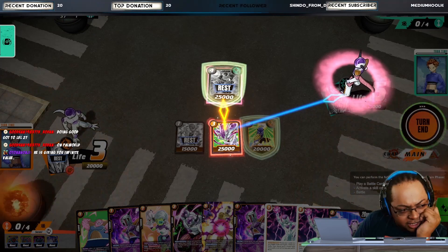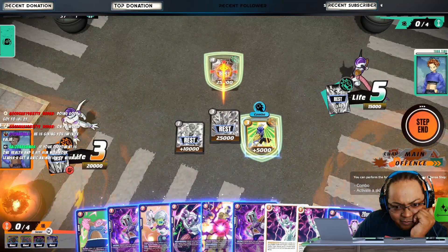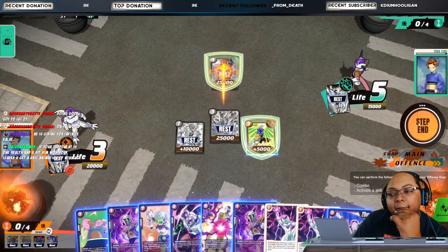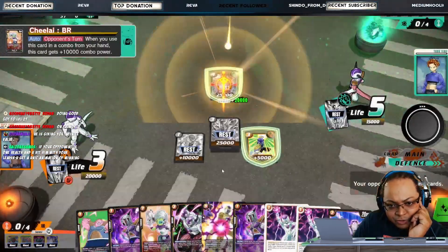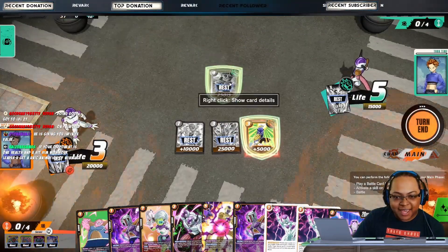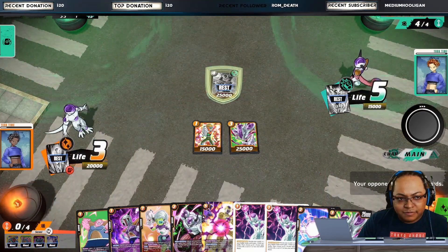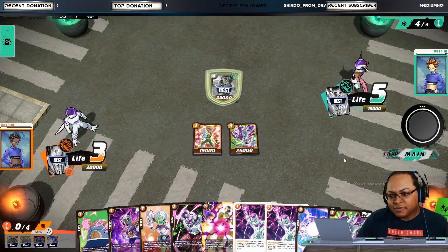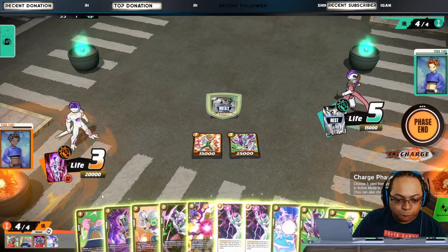Now, this is the beta, and the beta doesn't have all the utilization the game is going to have. It doesn't have a crafting system, and apparently it doesn't have a multi-color system either. The beta is simply monocolors, which is fine because honestly these monocolors are very strong and do different things. Green is ramp — the goal is to ramp up and get as much energy as possible to play big, powerful cards.